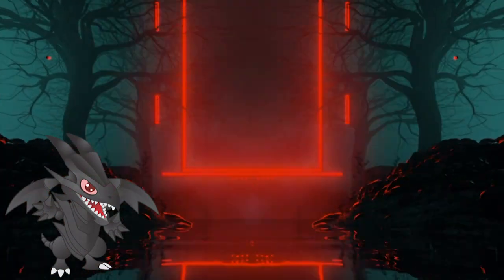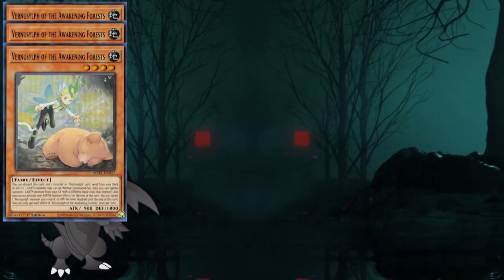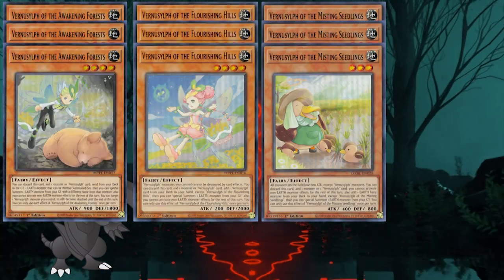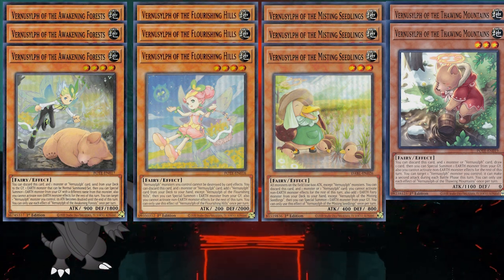When it comes to the build of the engine, it changes depending on what you want to do with it. From what I've seen, it's usually three Awakening Forests, Flourishing Hills, Misting Seas, and two Cloning Mountains. However, some people are playing two of each, or even three of each. It really depends on the deck use and the reason the engine is used for in the first place.